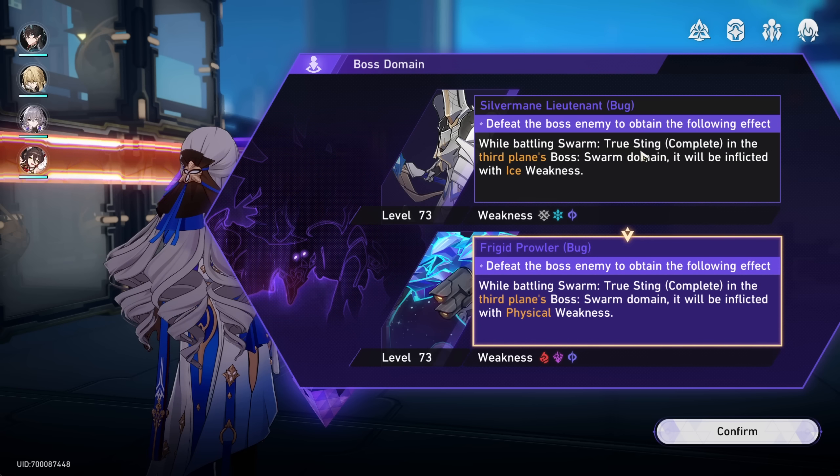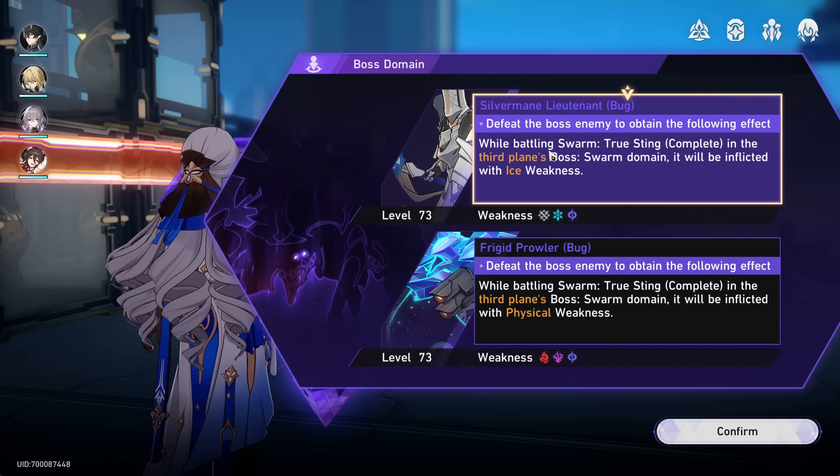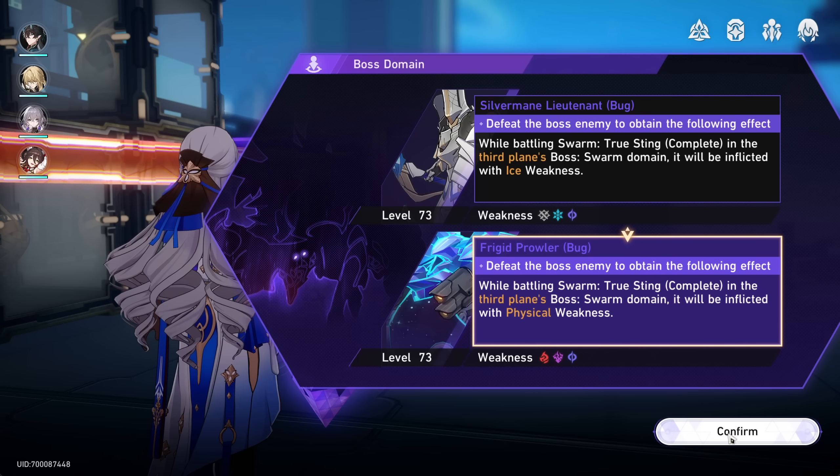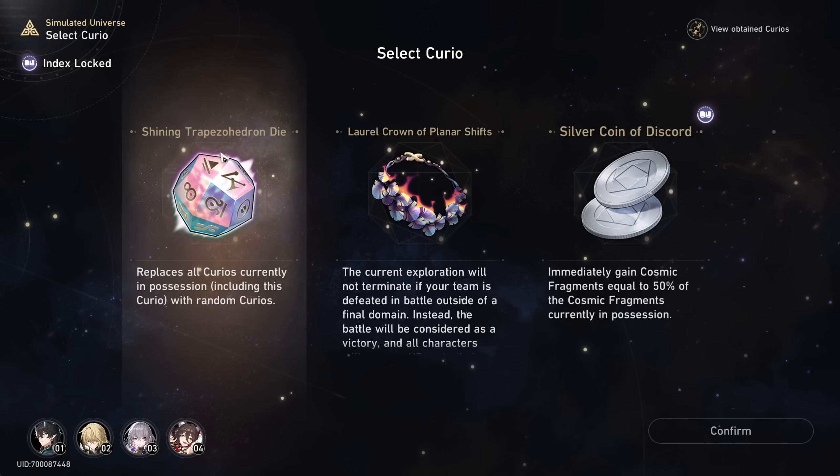You can choose stage one's boss, and this will affect the final boss in stage three — either giving it ice or physical weakness in this case. I don't have ice or physical in my team right now so it doesn't really matter to me. I'm just going to choose a random one.